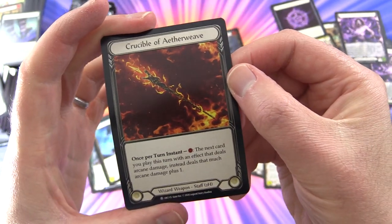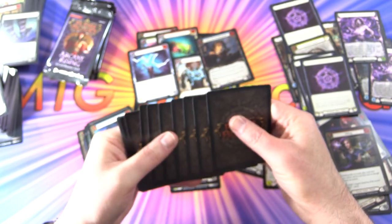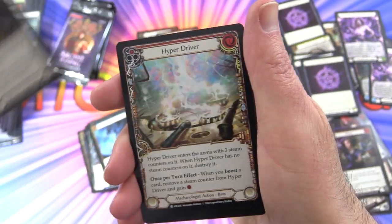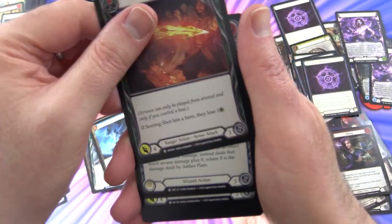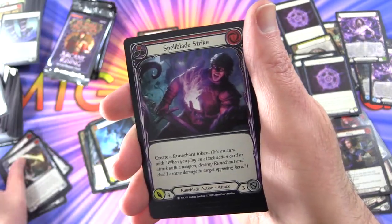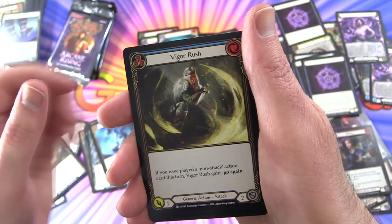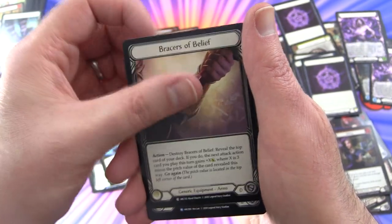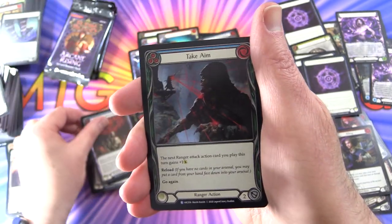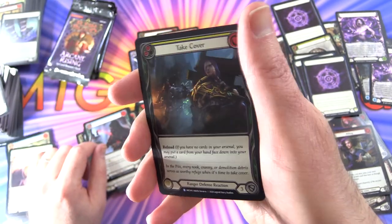Token: Rune Chart and Crucible of Aether Weave. Next pack: Ridge Rider Shot, Hyper Driver, Searing Shot, Aether Flare, Rune Flash, Reverberate, Spellblade Strike, Fate Foreseen, Fervent Forerunner, Ravenous Rabble, Vigor Rush, Braces of Belief, Reduce to Rune Chart. Rare: Take Aim, and a rare foil Take Cover.